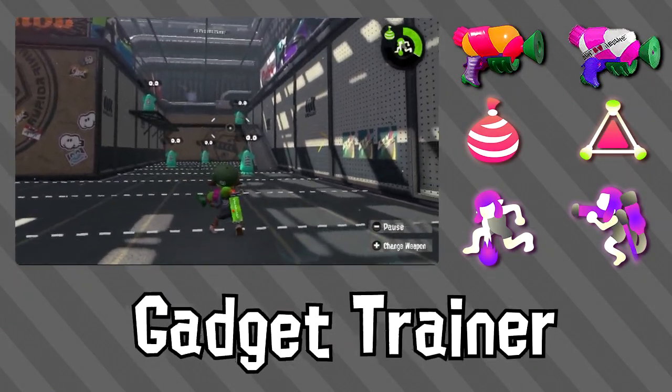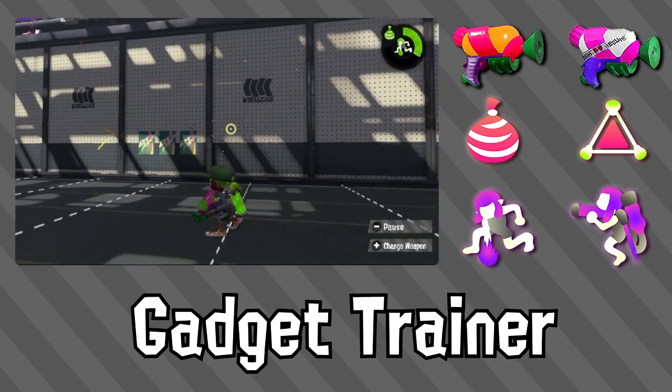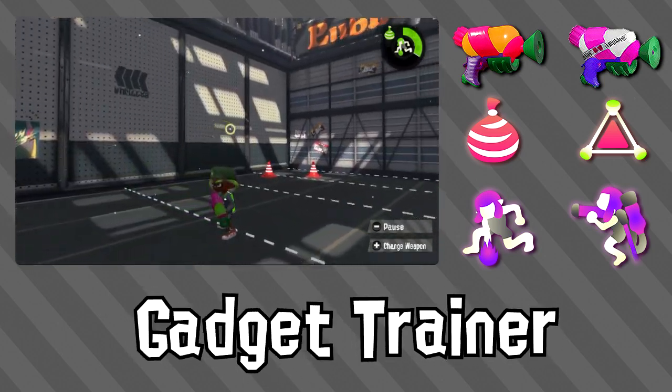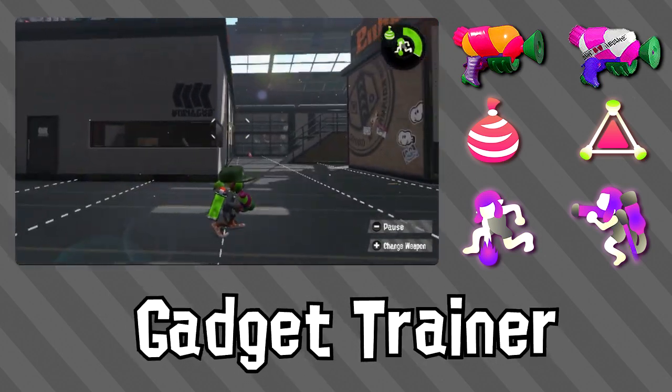Welcome to Gadget Trainer, where we'll be focusing on the Splatter-Shot and the Tinnatek. The Splatter-Shot is considered a short-range weapon by many competitive players, has been a constant in the metagame since Splatoon 1, and is fairly easy to pick up and get started.